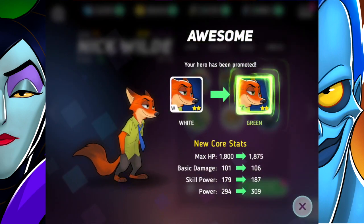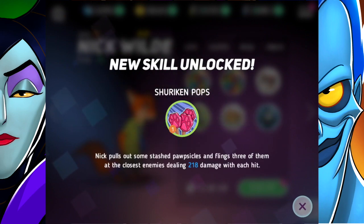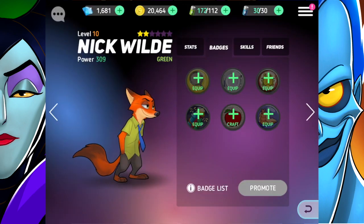Here we go, so we can see his new four stats. Let me know in the comments below whether you guys have Nick Wilde and whether you think he is a great character to power up to be one of your top guys in your roster. New skill unlocked — Shuriken Pops! Nick pulls out some stashed popsicles and flings three of them at the closest enemies, dealing 218 damage with each hit.